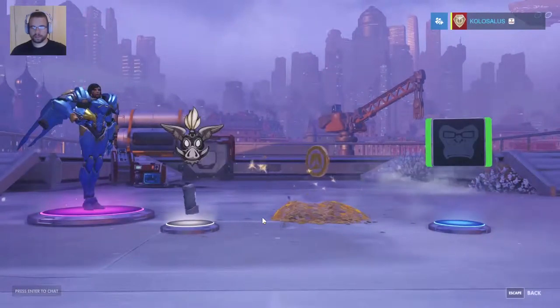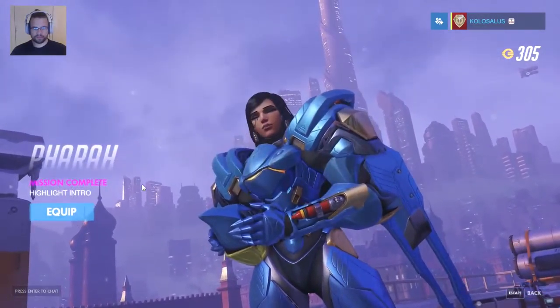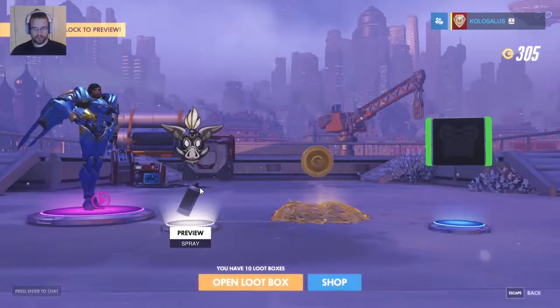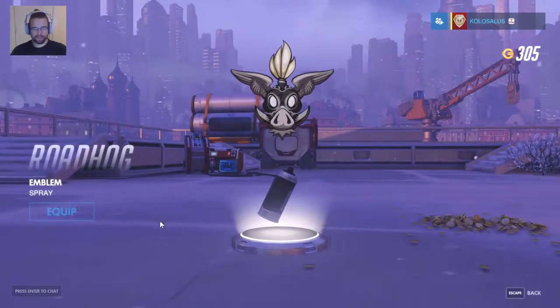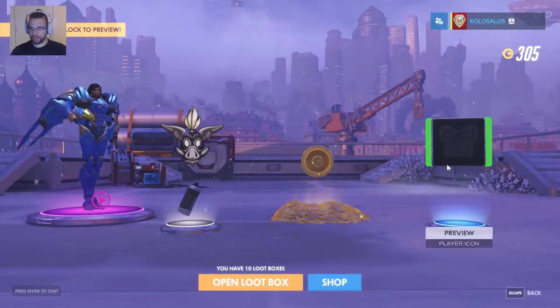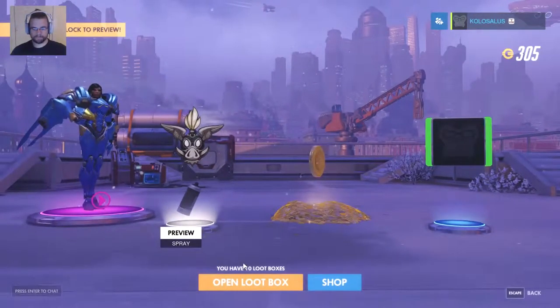Two epics! We got a highlight intro for Pharah — I like that one, good one. We got a Roadhog emblem spray. Some currency — 150 for the epic. And then we got a Winston player icon. Awesome.